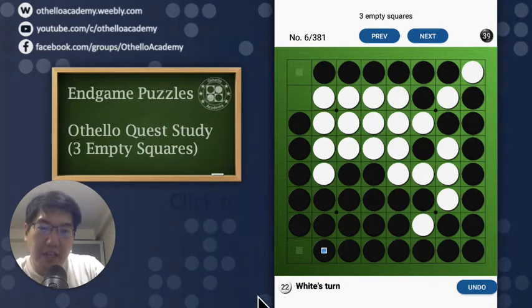Hey, what's up guys, Alex here. We're going to be tackling the 3 empty squares puzzle today, and we will just continue from where we left off from the previous episode. This is going to be puzzle number 6 for 3 empty squares. Let's get into it.